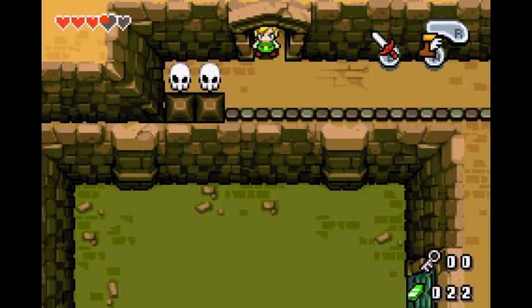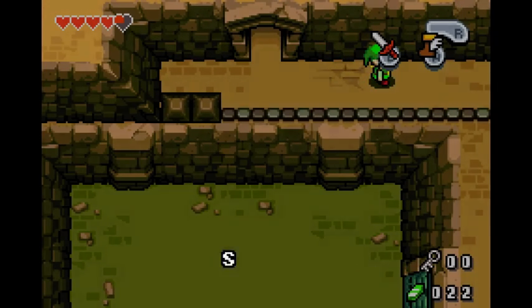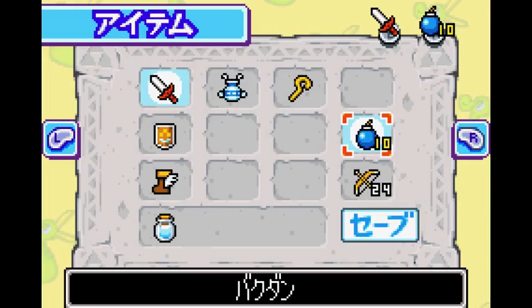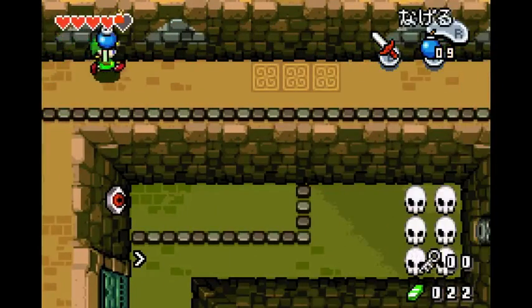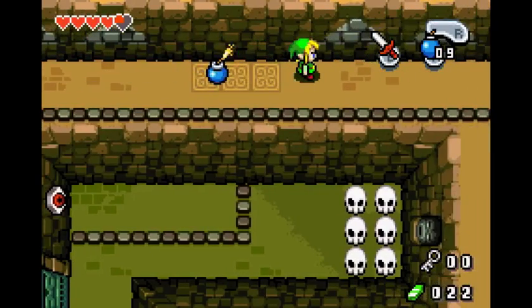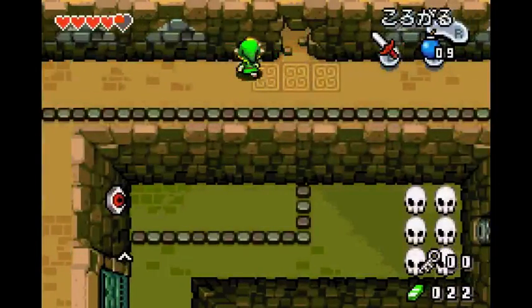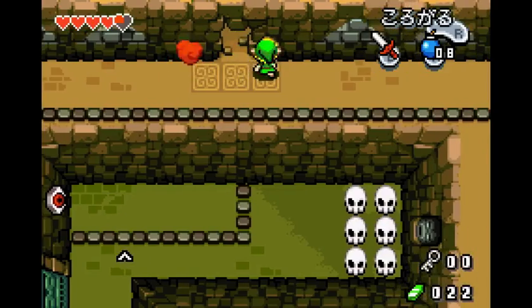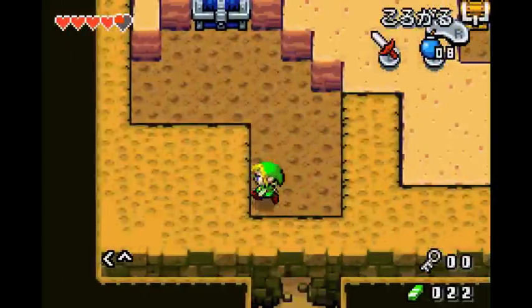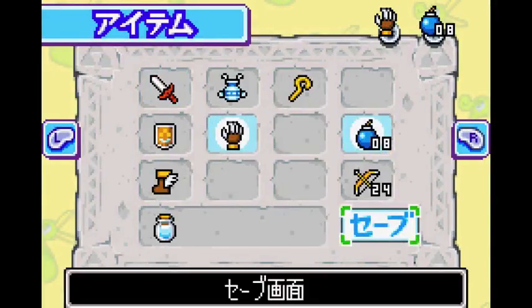I would recommend grabbing a heart and bombs here, because you will need bombs coming up. If you don't want to, you don't have to — it's optional. Blow up this door. If you want to take damage, you can. It's also possible — if you place the bomb right here, it's going to explode and you can just walk past the door as it explodes. It won't hit you, but it will hit the door. Grab the Mole Mitts, equip the Mole Mitts, and save.